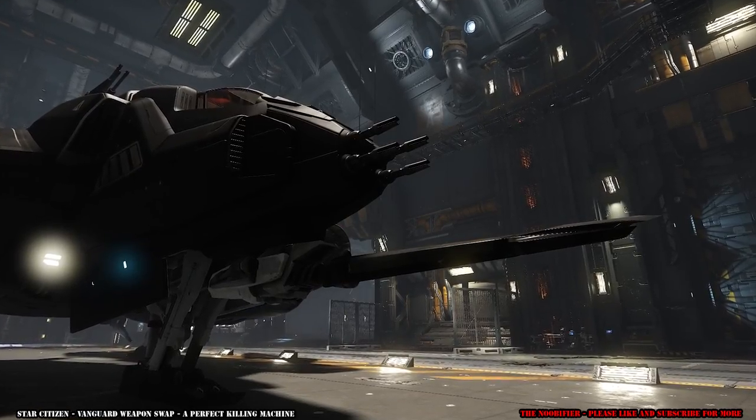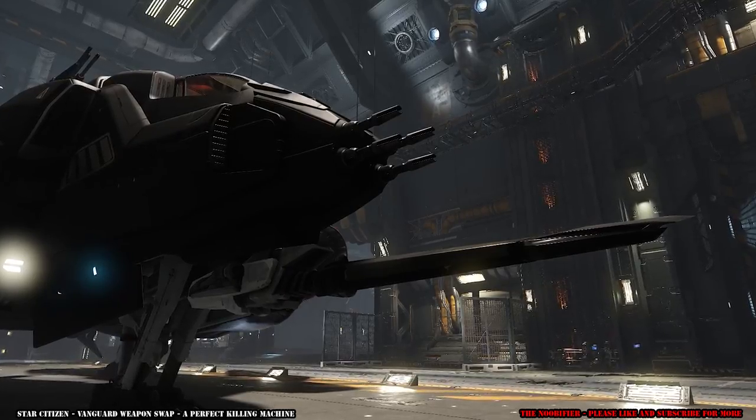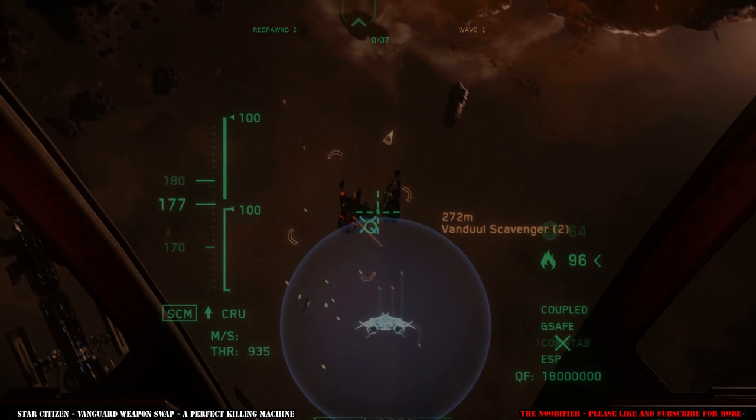In searching for a solution, I removed a size 4 bearing from a Connie and attached it to the nose of the Vanguard. Presto — both weapons are so similar that I can use all five at once. The effect is absolutely devastating.